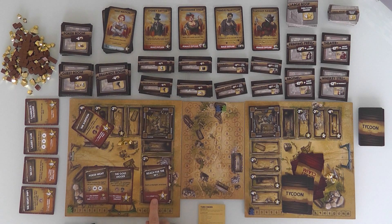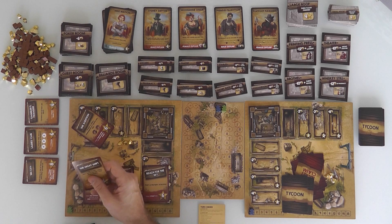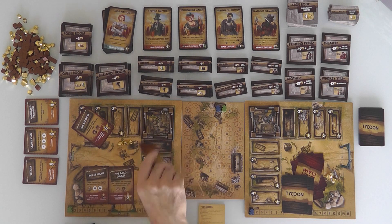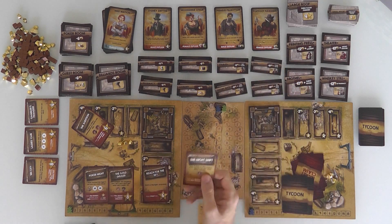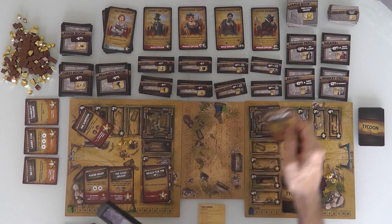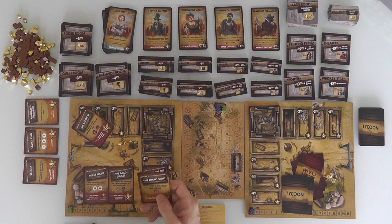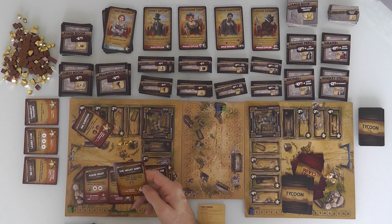Now the Night Shift — Lobelia Watson shows up if we build the schoolroom. She's a schoolmarm. But here's the thing: after we build the schoolroom and get her to show up, if we also build the brothel, apparently Miss Lobelia is going to work the Night Shift as well. So there's some adult humor with subtle innuendo sprinkled in.